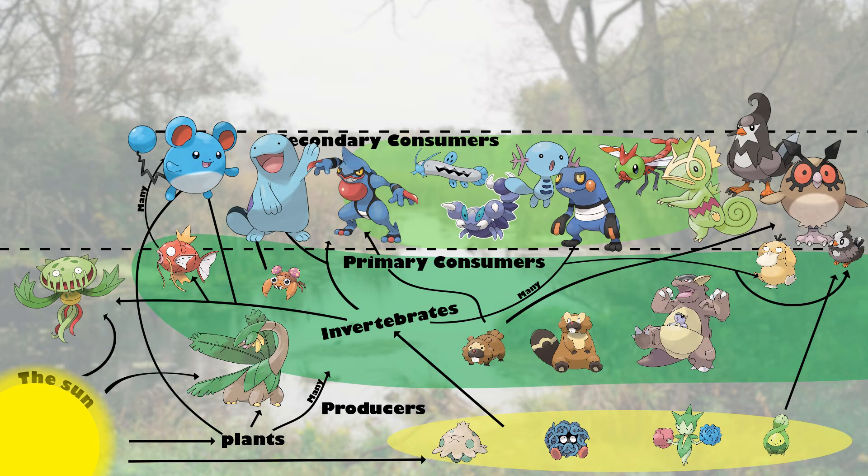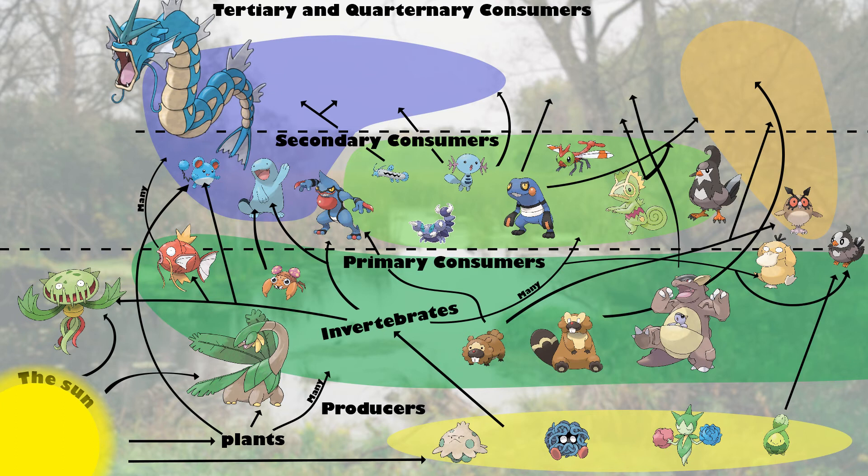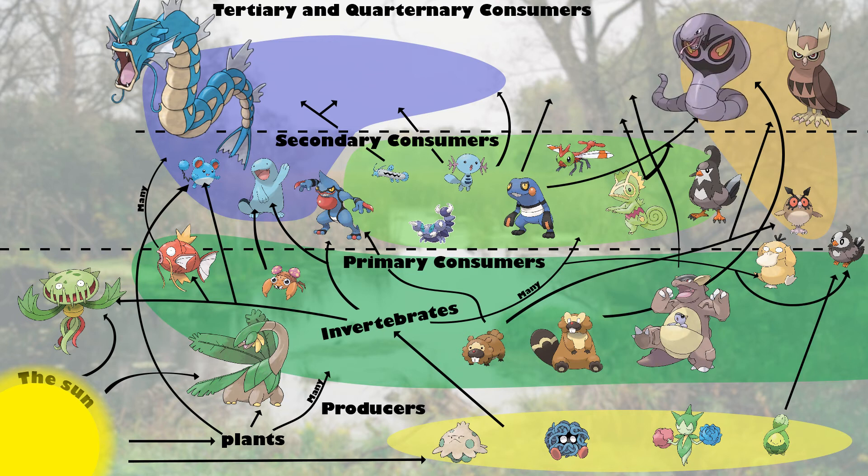Next, on top of secondary consumers, you have your tertiary and quaternary consumers. This level and beyond belong to your apex predators. Examples include Gyarados preying on a variety of aquatic organisms, Noctowl eating a Marill that might be eating fish, Arbok swallowing up a Kecleon that preys on insects, and so on — turning our food web into something that looks like this.